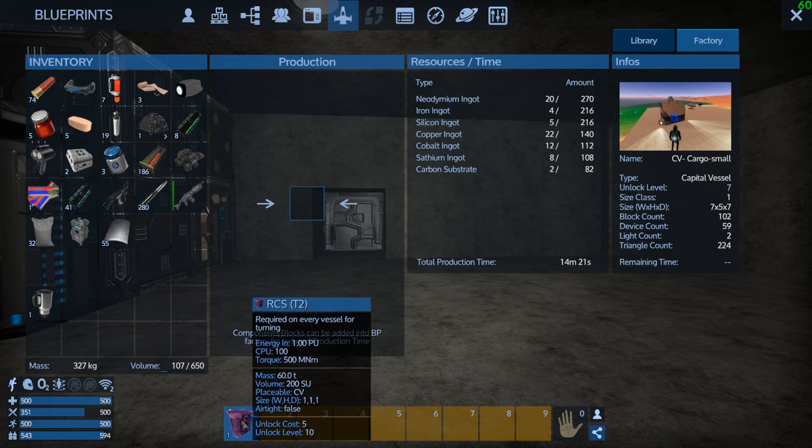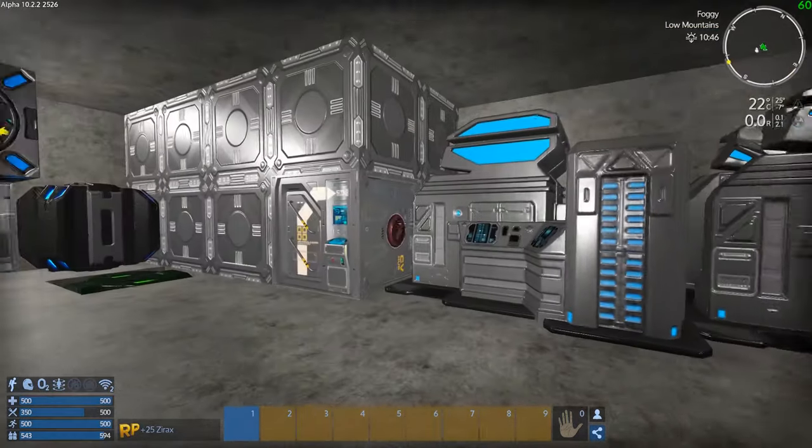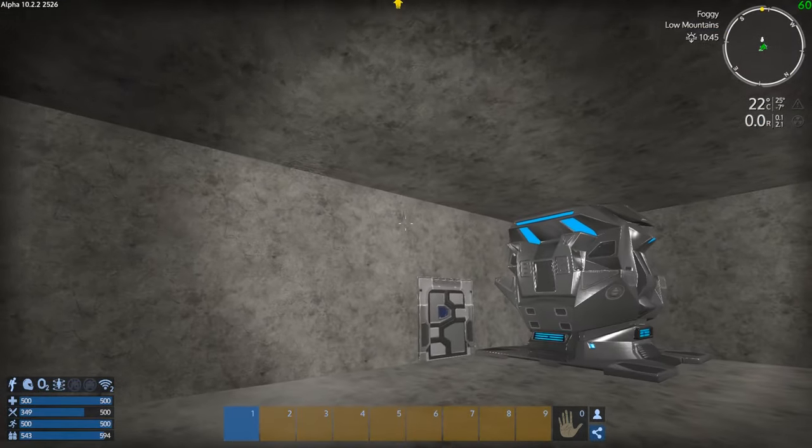This is going to give us more than we really need in the way of RCS, but I don't care. Nice — we need 210 neo. That should be doable, that's not too bad. I can go pop more — hopefully find more thrusters.